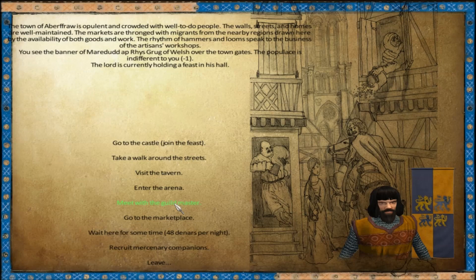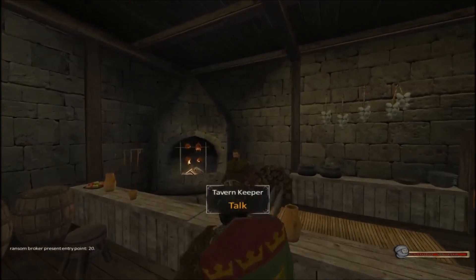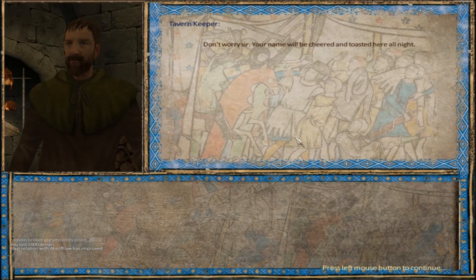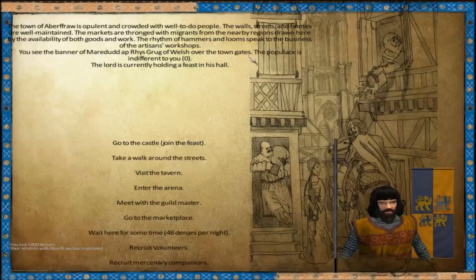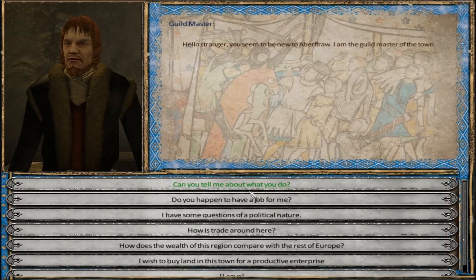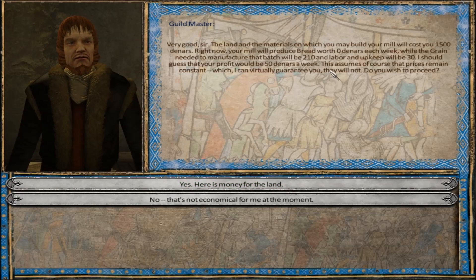We've done just about all we came to do. Let's go into the tavern real quick and I'm going to boost my relation with this place a little bit. Let's spend a thousand - that'll get us to zero. I guess I can't do it back to back. Then we'll talk to the guild master and maybe look at investing here. So what can we invest in here?